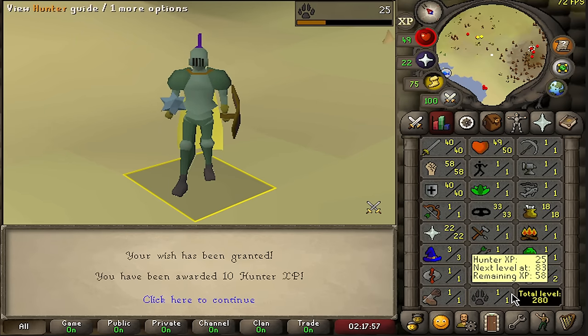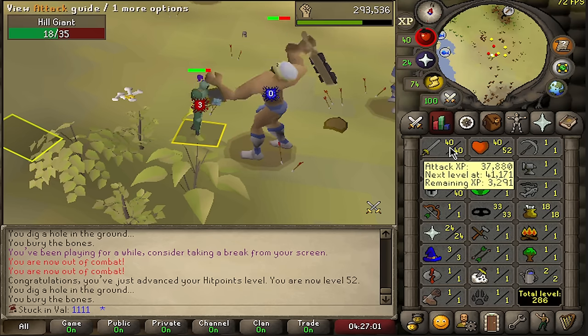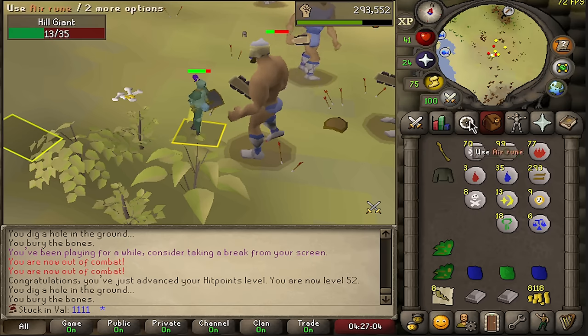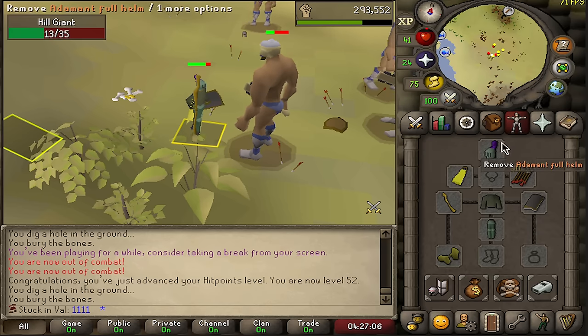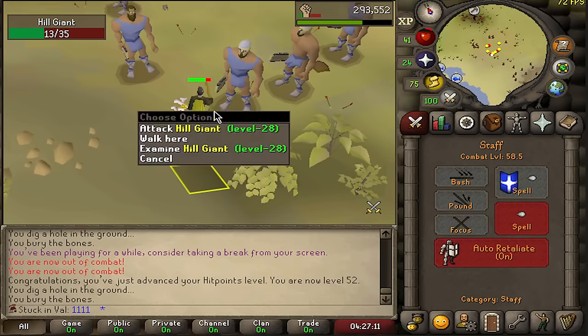Doing a nice mix of moss giants, hill giants, and bandits. We're left with 40 attack, 60 strength, and 40 defense. I also snagged a couple of air runes and we can now very quickly train a little bit of magic as well.